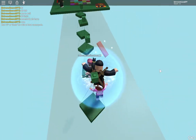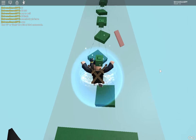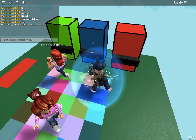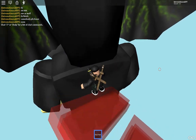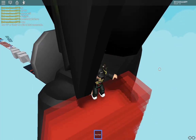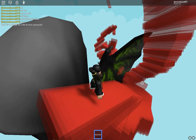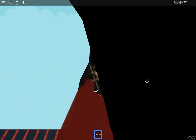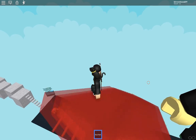Now I have to do the other stage. Let's parkour over Preston to the giant Preston — his giant Dominus wings. Let's see what's inside.